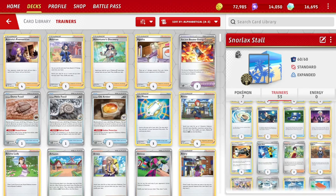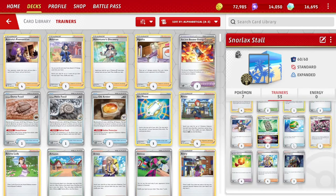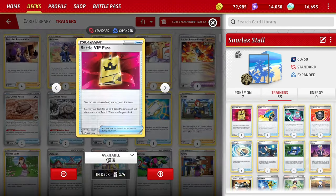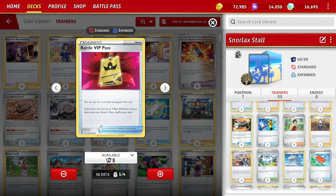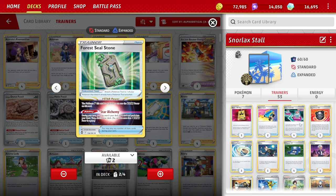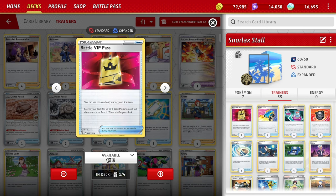Moving into trainers — with any control deck, you have a variety of trainers. I've played thick lines of the key cards to keep it as simple as possible. One Battle VIP Pass — the odds of drawing it on your first turn aren't great, but we play four Arvin and other supporters, so if you go second you may draw into it. We also play four Forest Seal Stone with V-Star Power Star Alchemy, so we can grab VIP Pass with that even going first.